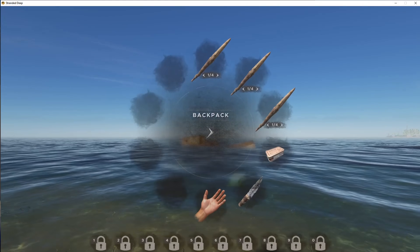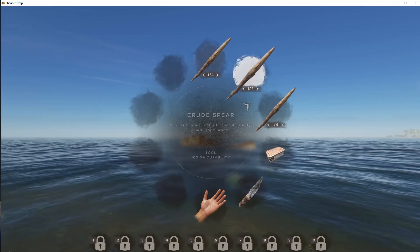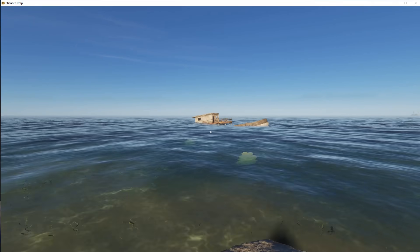Crude spears are cheap and can be thrown, which is really helpful because you don't want to get in the water with a shark. I personally recommend making more than you need, because just in case you miss, you do not want to be stranded surrounded by a shark with no weapons.